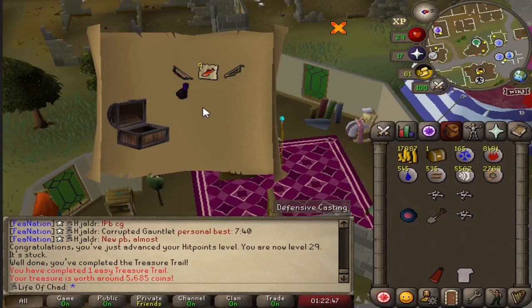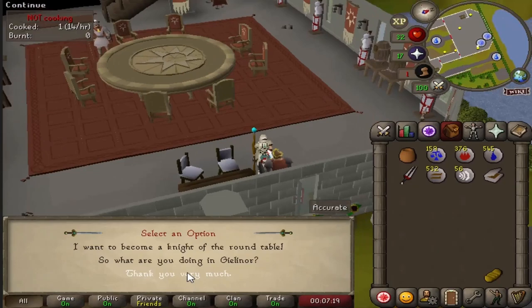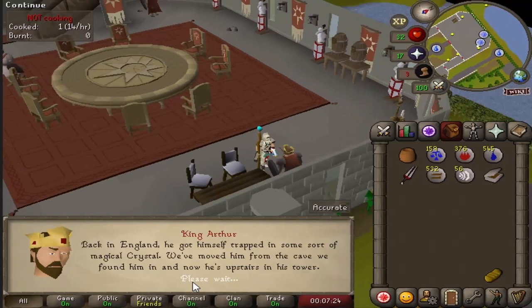We also obtained an easy casket during our journey and didn't get anything. And in our beginner casket — nothing! Next, as the Chad we are, we wanted to become the Knight of the Noble Round Table. Thus, we decided to do the Merlin's Crystal quest.